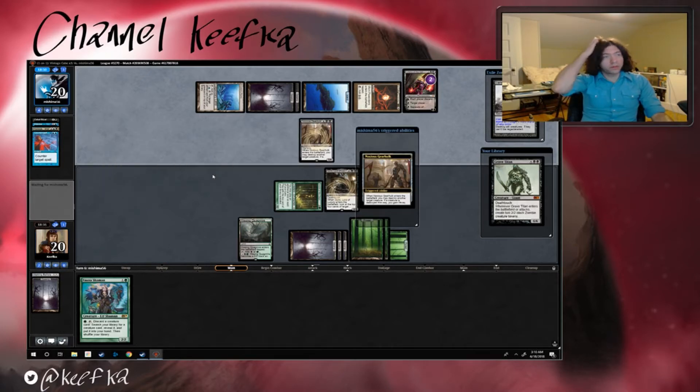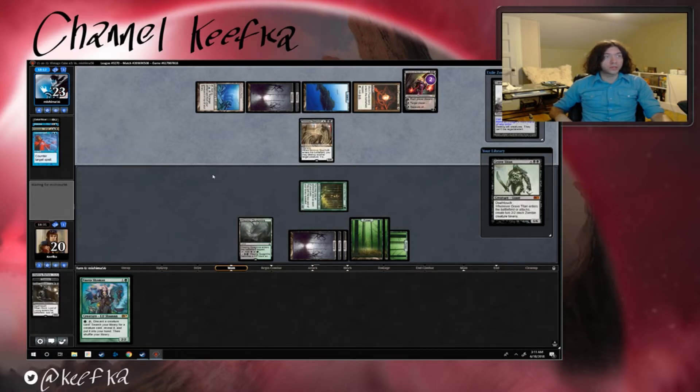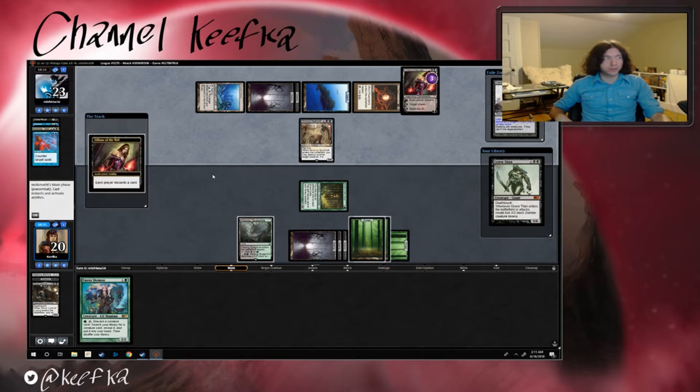What's our opponent got next — probably Solemn Simulacrum, Noxious Gearhulk, destroy another creature. So they're probably gonna do Gonti now. They do — Moldiah. I guess it makes sense to do Gonti because of the deathtouch. So we lose our Gonti, but we'll have Grave Titan next turn. I'm really glad we were able to get Grave Titan.